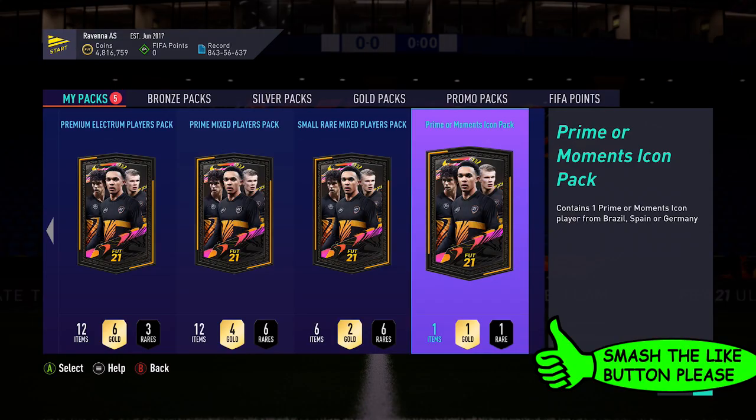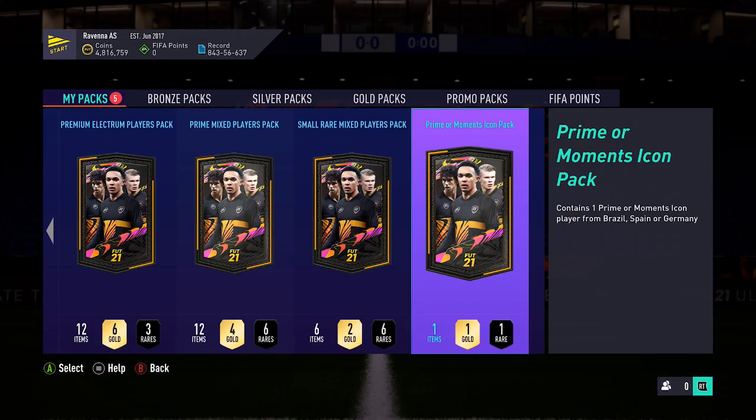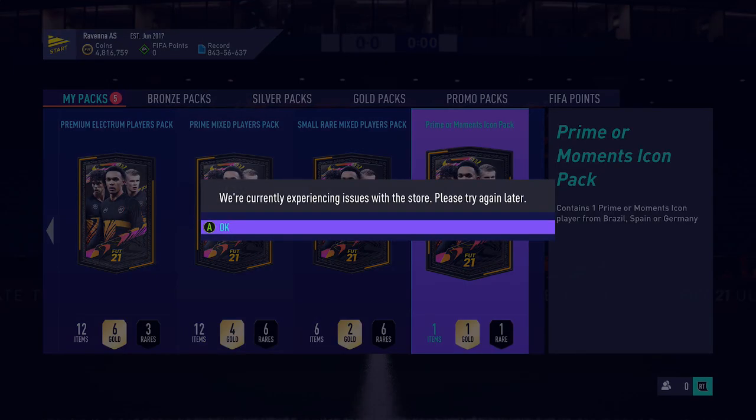Going into the new Icon Pack just here — as you can see on the right, you can only get an Icon from Brazil, Spain, and Germany. So for this I'm hoping for the Brazil flag. If I do get one of the other two, then I'm hoping for Matthias.